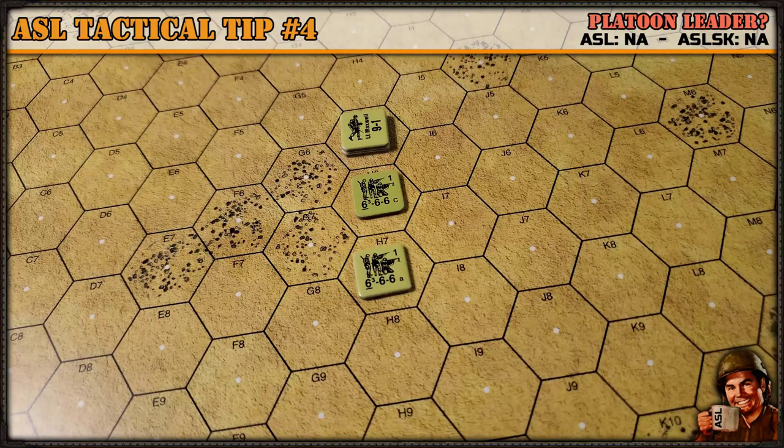Now let's look at the formations that platoons in World War II typically used on the battlefield and what they might look like on the board, and how you can use them during play. This covers US platoons during World War II, though these formations were fairly common across the war. The first platoon formation is the platoon column.